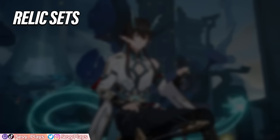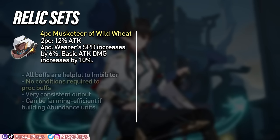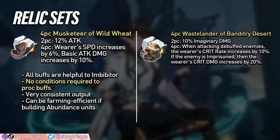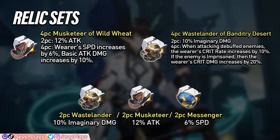As for Imbibiter's relic sets, he has two competitive 4-piece options. There's the 4-piece Musketeer which gives a permanent attack, speed, and a basic attack damage boost, all of which Imbibiter will make use of. Unlike his second option, the Musketeer has no conditions required, making it a very consistent choice, and it may be more efficient to farm its cavern since the Musketeer is a very flexible set for many other units. Alternatively, the 4-piece Wastelander gives Imaginary Damage and pretty high crit bonuses. However, its high potential is conditional depending on the enemies' statuses. For the crit rate bonus, you need to attack enemies that are debuffed, but the more conditional bonus is crit damage, which requires attacking enemies with the Imprisonment debuff. This can only be inflicted by an Imaginary Break or Welt. Personally, I would recommend the Musketeer set for its overall unconditional mechanics, but 2-piece combos of Wastelander, Attack, or Speed are still very good combinations, and you have more flexibility to combine better quality pieces.